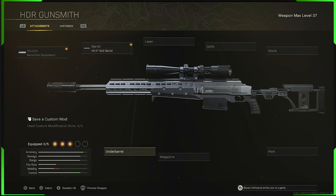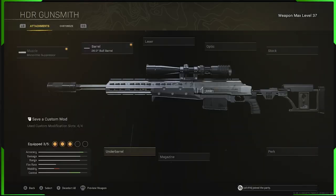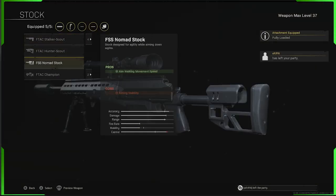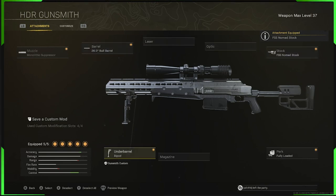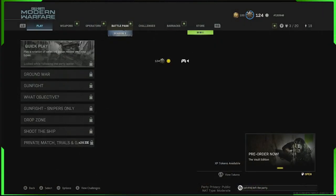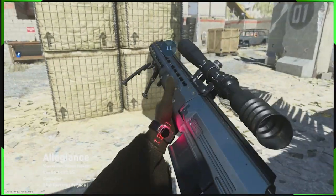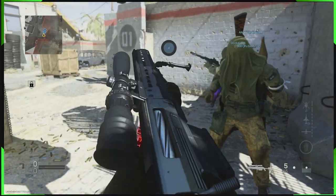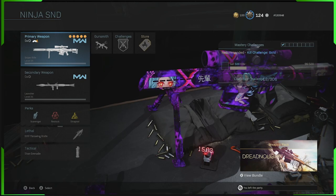Now we want to remove the barrel that's not the Harbinger — so remove the 26.9 inch HDR barrel. To do that, equip a couple more attachments until it gives you the option to replace an attachment, then remove that barrel. You now have the HDR with no barrel, working in-game. Here's our HDR in-game — we equip it and as you can see, no barrel on the end of it. No barrel HDR — let's go.